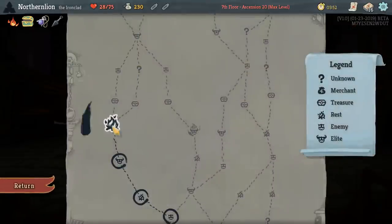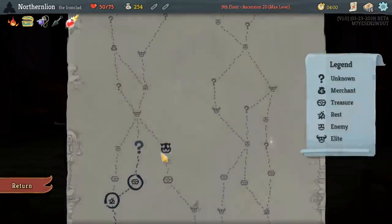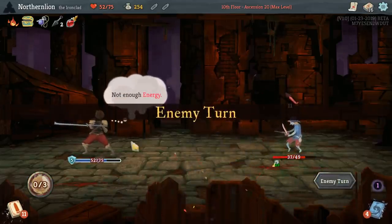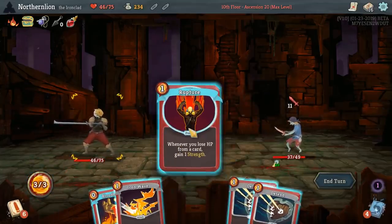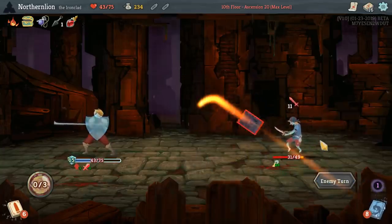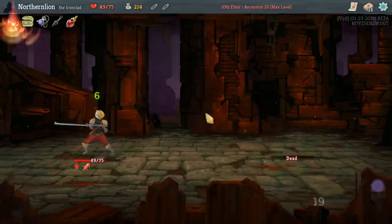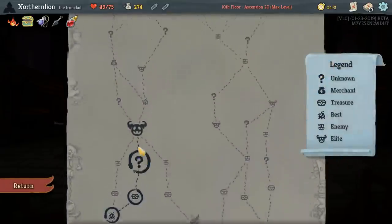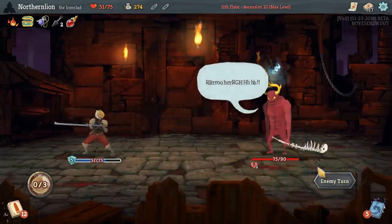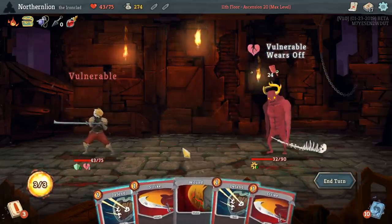Blood for Blood works very well here. Kunai is also amazing. So we do want some zero-cost attacks if possible, or cheap attacks, or more energy — any variety of those would be fine. Kunai is really good, but it's not immediately what we're looking for. So we will Bloodletting here — it'll actually save us HP, so it's a win-win. I don't think you can build a run around it, but we got some offensive punch now. I think we can totally sustain two Blood for Bloods. The fact that we were able to play Bash on turn one is way more important.